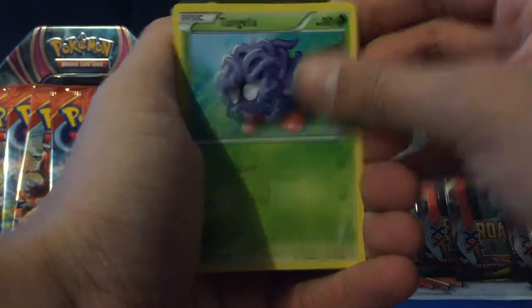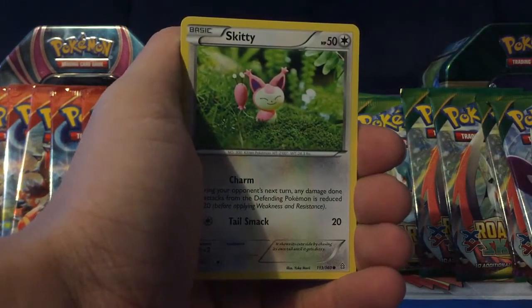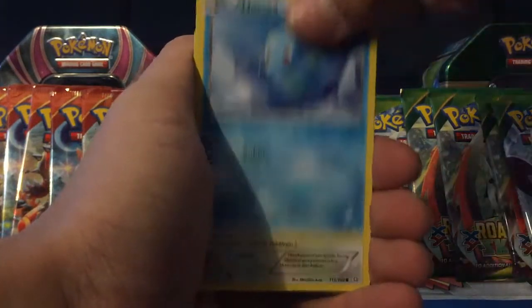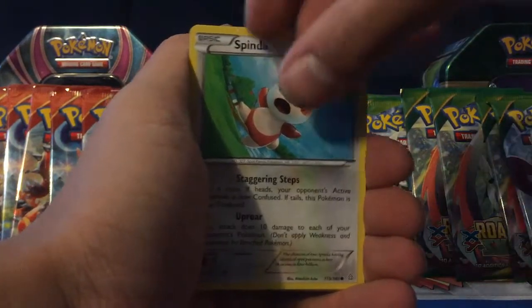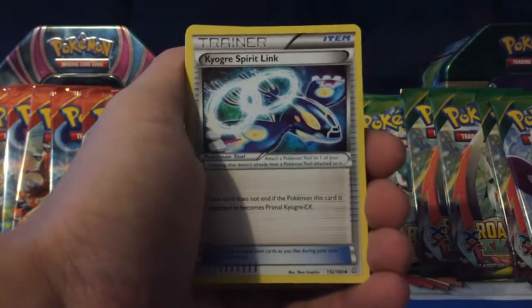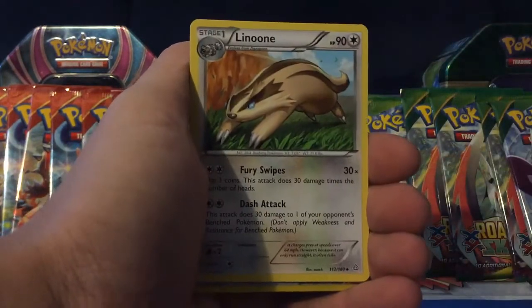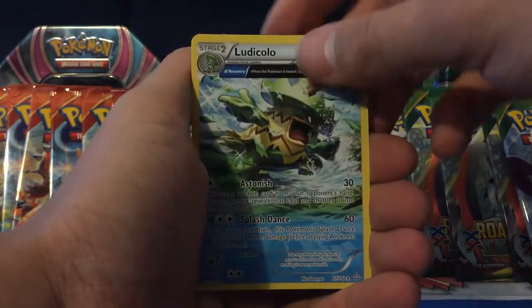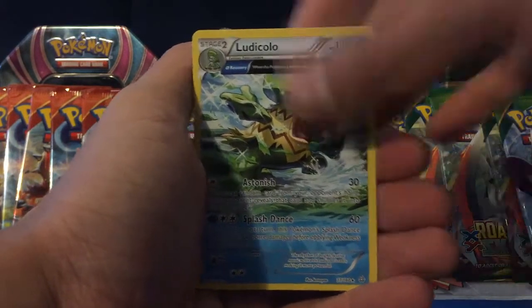Going onto the Mega Aggron pack. We have a Tangela, Skitty, Horsea, Spinda, Nosepass, Kakuna, Kyogre, Spear Link, Lenoon, Rough Seas Reverse, and a Ludicolo Ancient Traits regular rare.